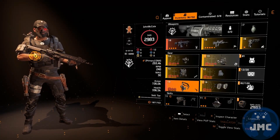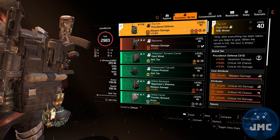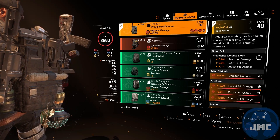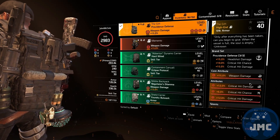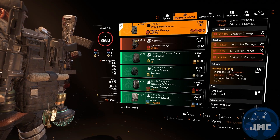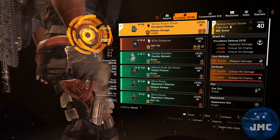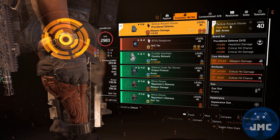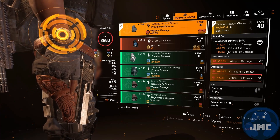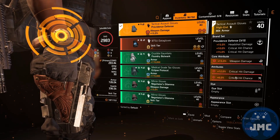On the backpack I use the named Providence defense backpack, The Gift, but you could also use a normal Providence defense backpack with weapon damage, critical hit damage, critical hit chance, the critical hit damage mod, and the talent Vigilance. The only difference between the perfect and the normal one is one second. The gloves are the third Providence defense piece again with weapon damage, critical hit damage, and critical hit chance. Because I use three pieces of Providence defense, I gain 15% headshot damage, 10% critical hit chance, and 15% critical hit damage out of the brand set.